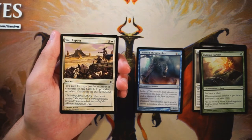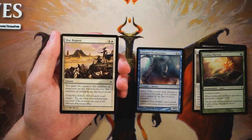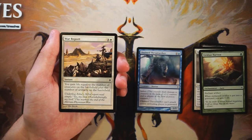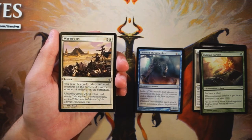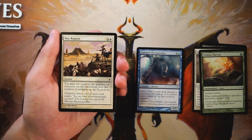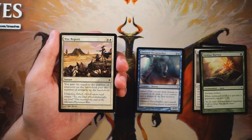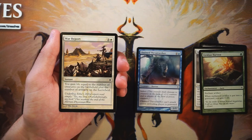War Report is an instant for three and a white — you gain life equal to the number of creatures plus the number of artifacts on the battlefield. Life gain in general I'm not a huge fan of. Suture Priest is a body with subsequent life gain and drain on the other side — War Report is just a one-shot life gain with no other upside. Life gain cards like this in limited tend to be very bad and are a trap for newer players who think gaining enough life means they can't lose. You will eventually lose if you just gain life — very uninterested.